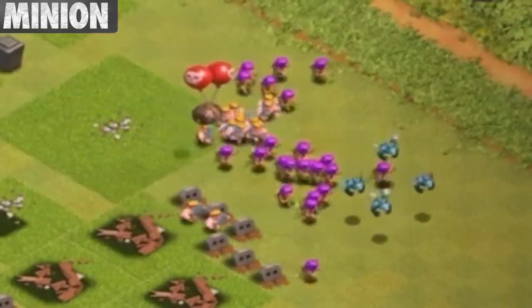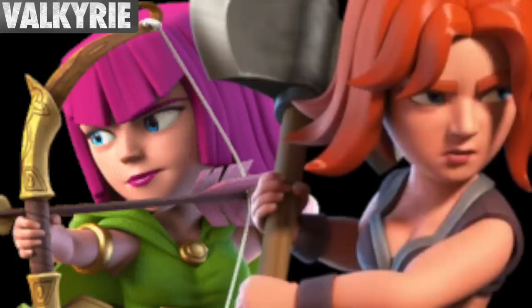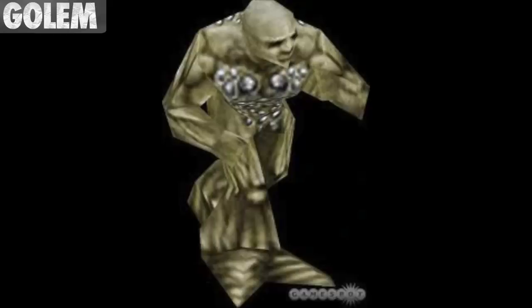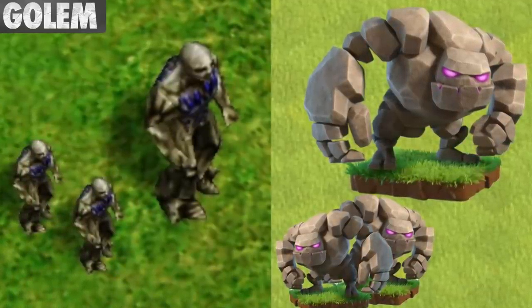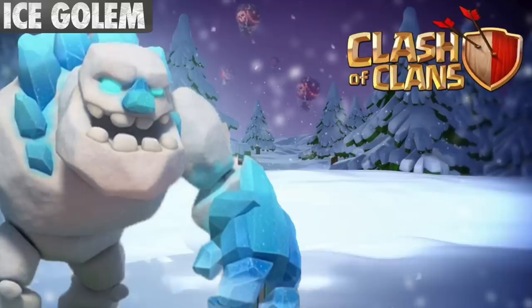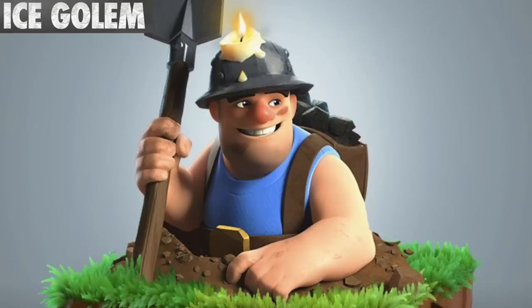A Minion can outrun an air bomb. They also sneeze when you tap the army camps, and they sneeze more when at levels 6 through 8. The Valkyrie has the same face as an Archer. The Golem was likely inspired by the Promethean from Age of Mythology — both units are stone creatures that split into two smaller versions of themselves once defeated. The Witch is simply a zombified Archer. The Ice Golem is one of two troops to have different stats when used defensively rather than offensively, the other being the Miner.